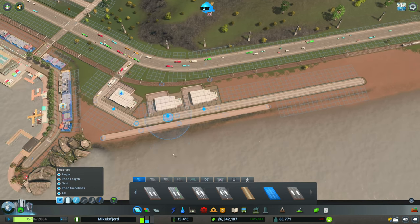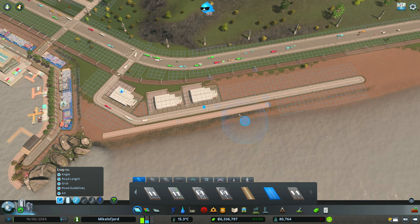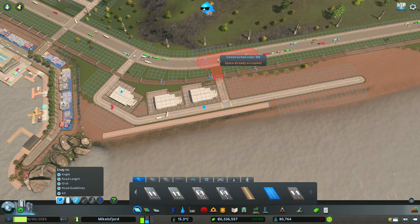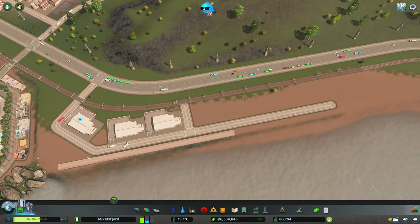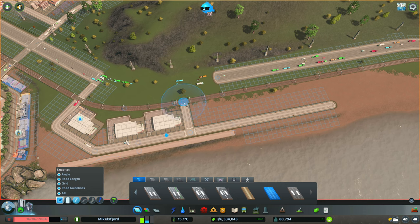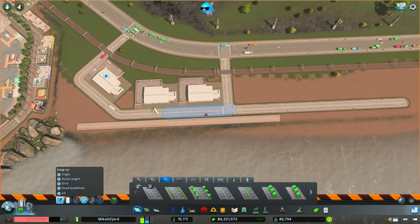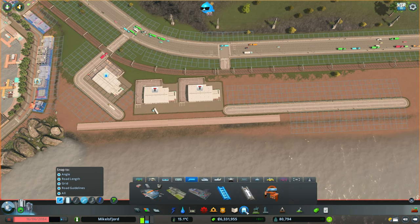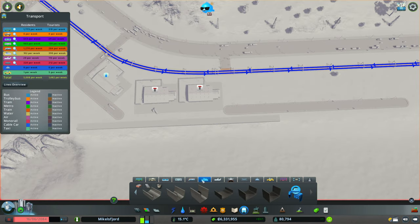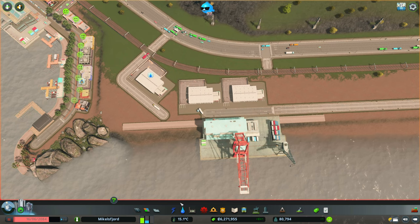I was a bit premature plopping things down — I need to get the actual cargo port in first. So I'll adjust this one more time and hope my arrangements work. It's always tricky demolishing roads next to key walls, but it should work. Going into our ships tab and plopping in our regular old cargo harbor — and it works! I got lucky.